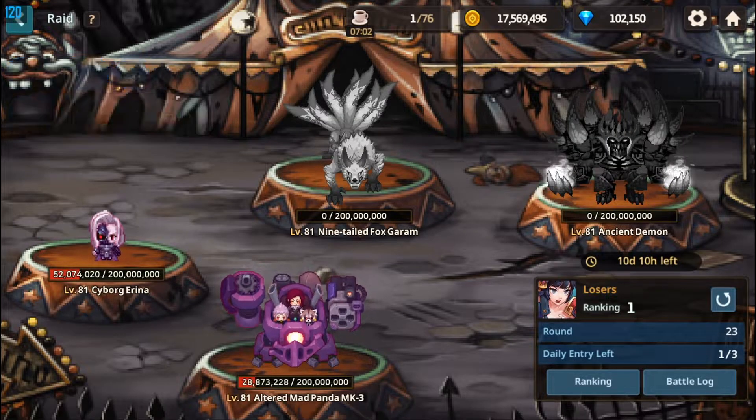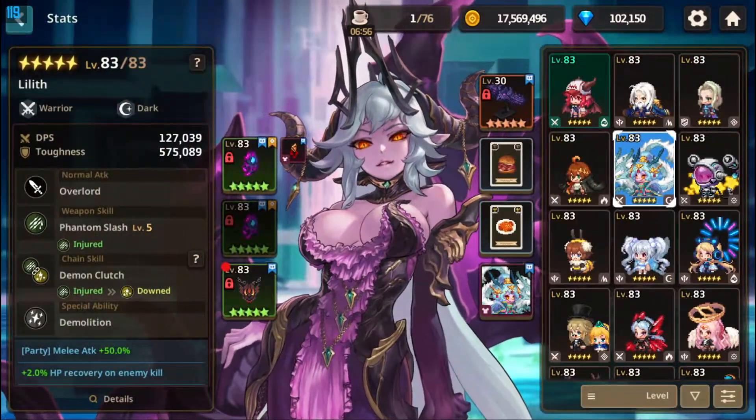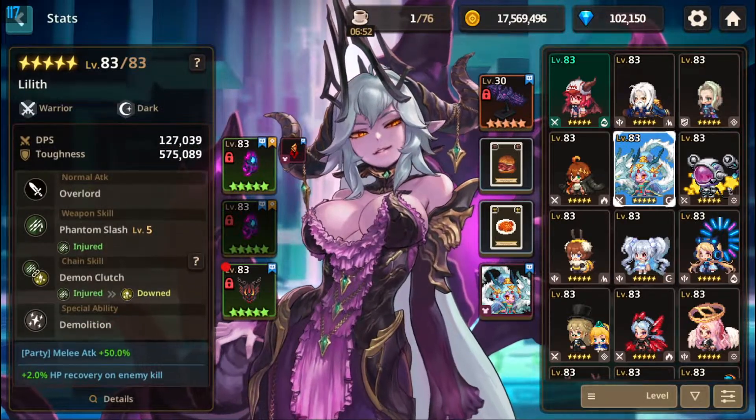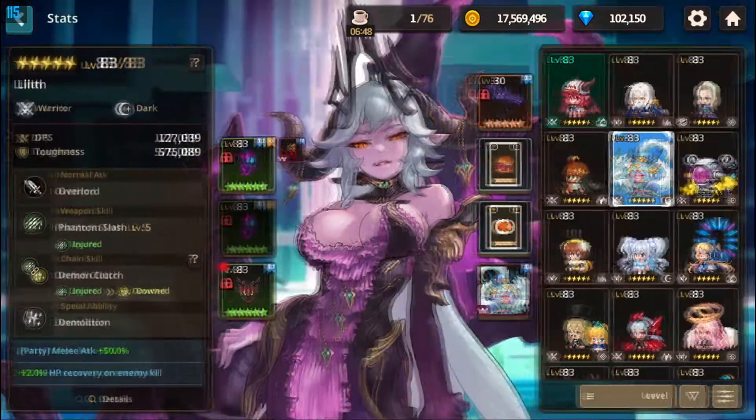14.6 looks nice; it's very consistent as well. Doesn't mean that you're gonna do 14.6 of course, but whatever you are doing there, you're gonna get the same. We have a similar number — we have VSR going on here, that's 28 — and I do have one skill damage and one attack card, that's right.